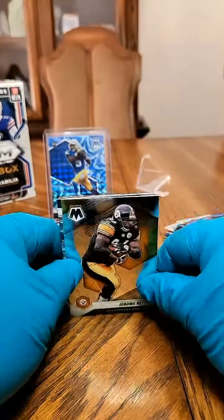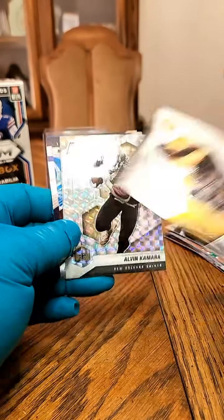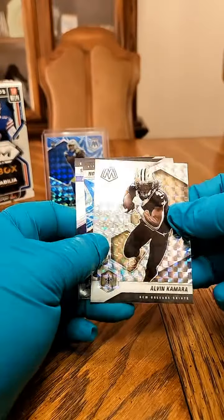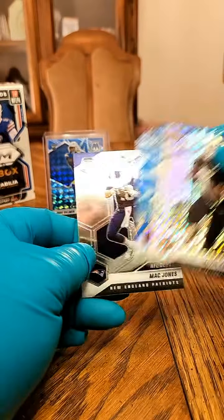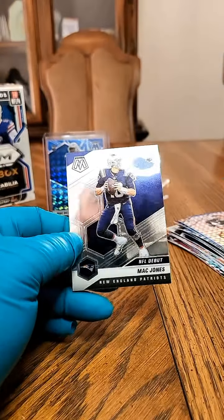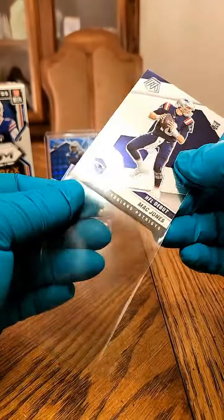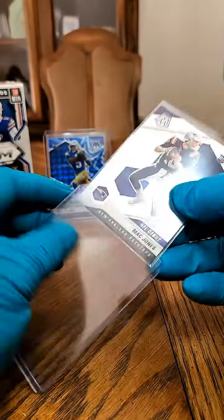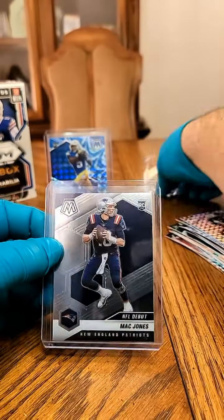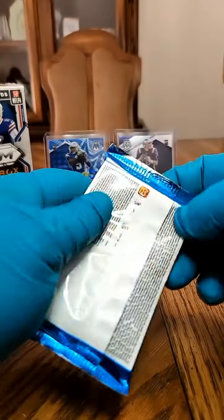Pack seven. We got a Jerome Bettis — the Bus. We got an Alvin Kamara for the Saints. On the blue reactive, Otis Anderson going out to the Cardinals. And hey hey — there we go! Mac Jones, baby — Mac Daddy! NFL debut base card, but still nice to see a Mac Jones. Bada bing, bada boom!